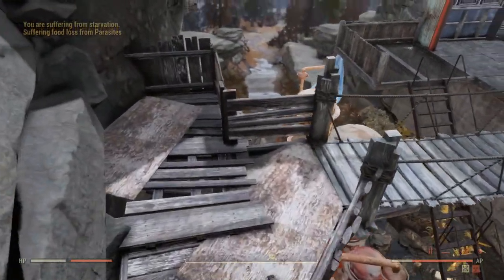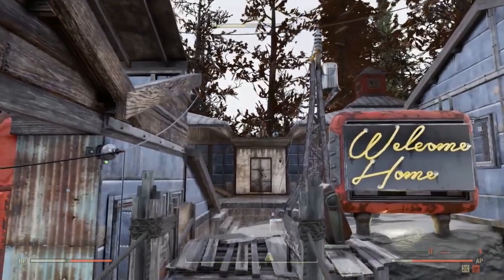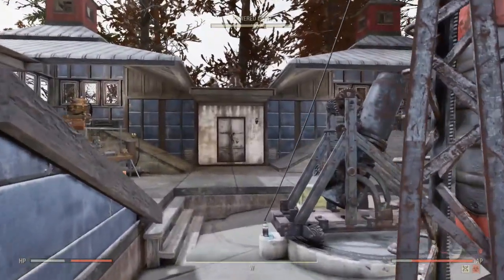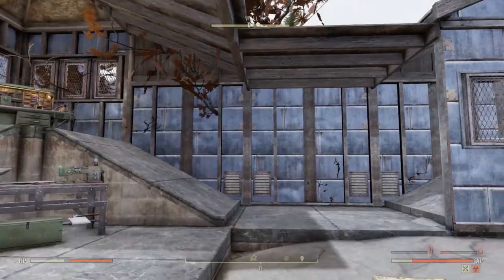This bridge is awesome — there are four or five rope bridges in the game, but this one is in the best condition and it's short enough to where you can fit all kinds of stuff on either side. I stayed to the one side and wanted to go with kind of a little forward operations base setup.